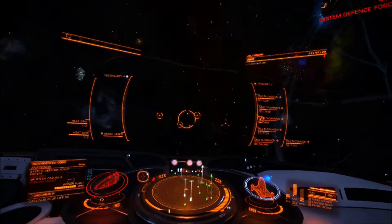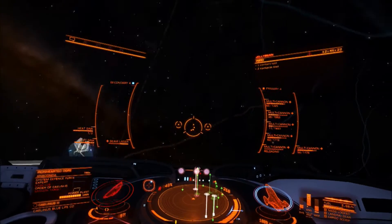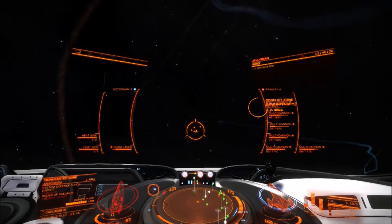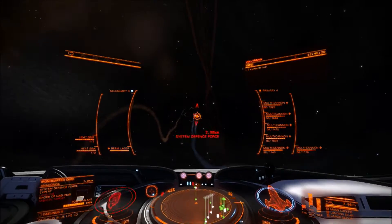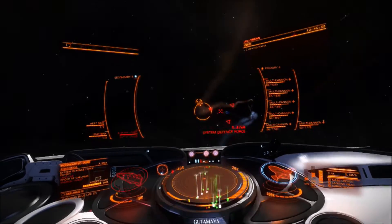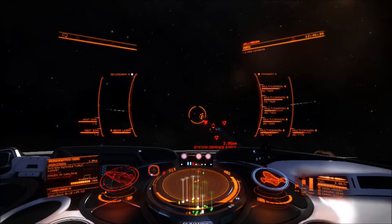I've recently done some engineer grind and I've really upgraded the Jellybean — gone a bit nuts on it. What I want to talk to you about is how much of an effect stacking shield boosters has, because I've got the shields on this thing to over 5,000. They're 5,200 odd, which I think is bloody ridiculous.